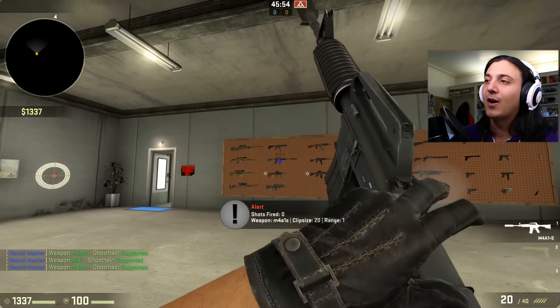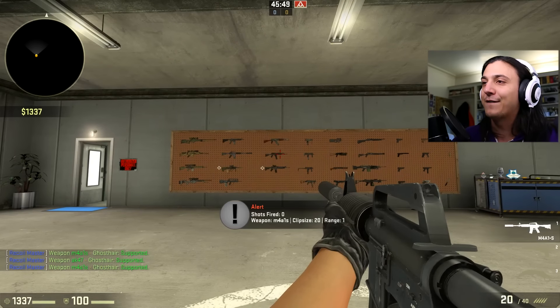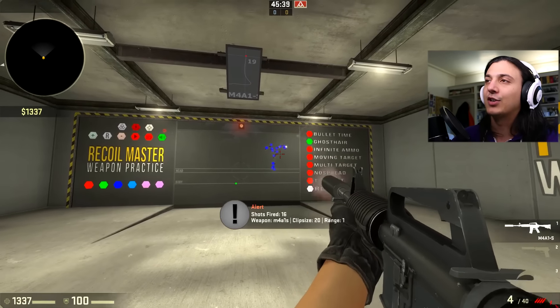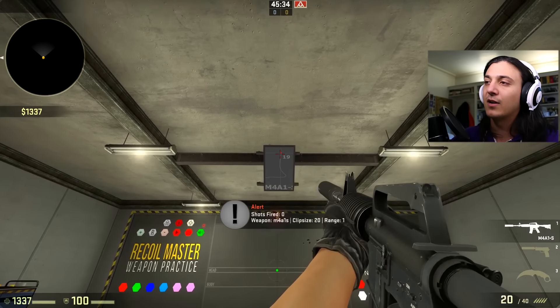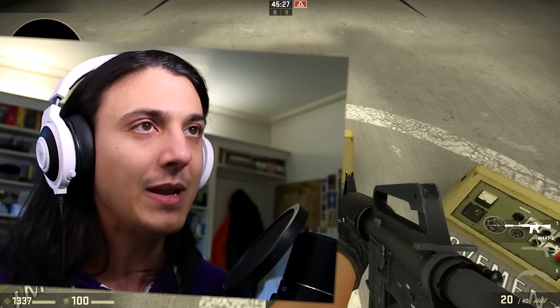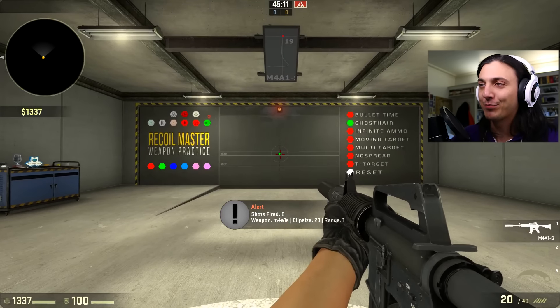We'll try the M4 silenced first, then the unsilenced, and then do a cheeky go with the Galil and the Famas. The M4 silenced is technically the easiest spray pattern to control — it's kind of like 10 bullets down and then 10 to the left. I haven't used this gun in a very long time so this could go terribly wrong. Anyway, let's see — going full concentration mode for the first spray.